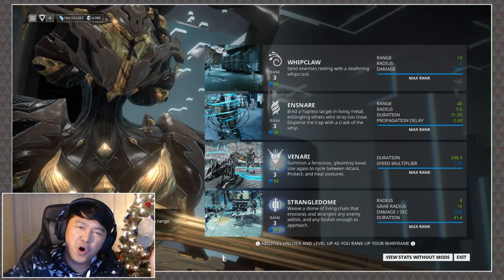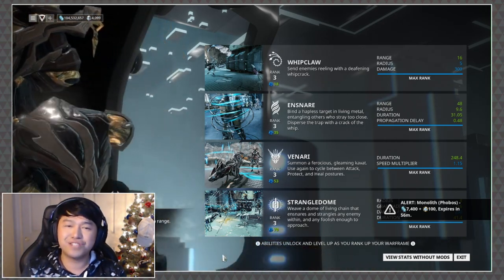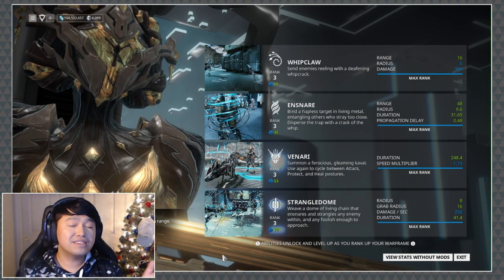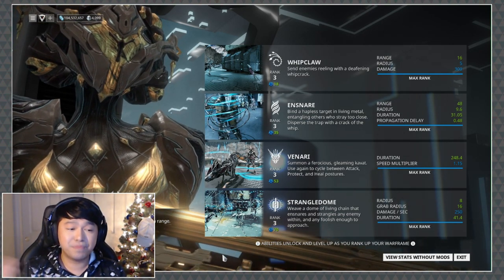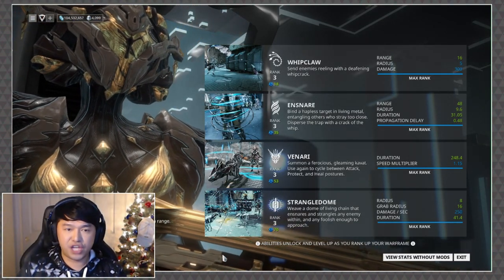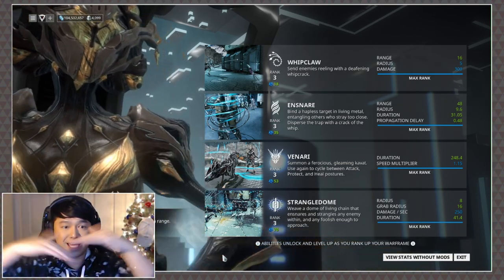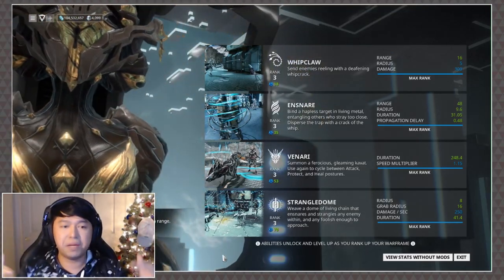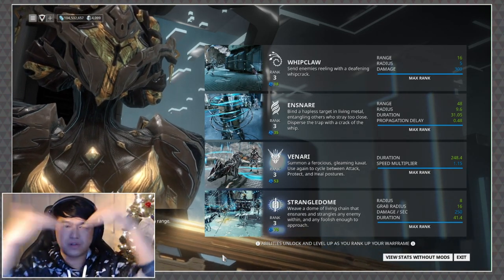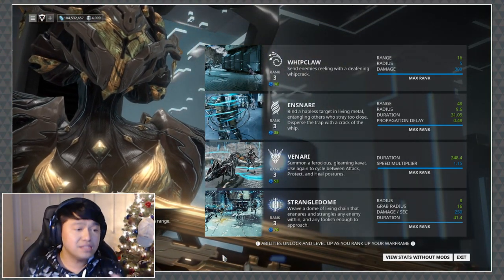Finally we arrive at Khora's Strangle Dome — I'm so happy they kept this name; rumor had it they were considering changing it but the community latched on. At its core, Khora creates a dome of chains. I do mean specifically a dome — if you jump and cast it in the air it creates just a half-circle, nothing beneath it, not a globe. At the chain link vertices — wherever the chains intersect — the dome will try to snatch enemies and drag them inside.